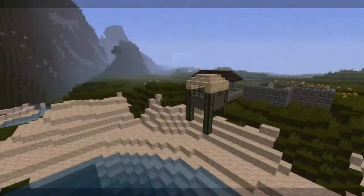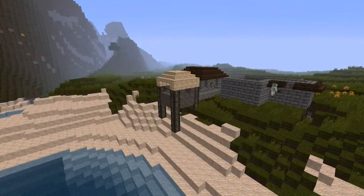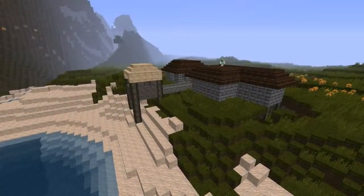As you can see, I've added windows to both of the houses. Now it's daytime again — nice transition there. I've added windows to the beach hut, I've finished that house, I'm starting the other one, and I'm using spruce stairs for the roofs.